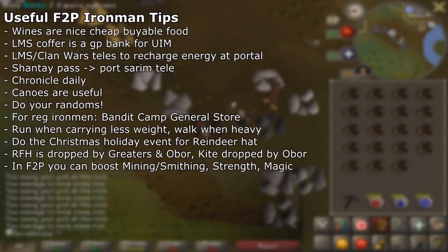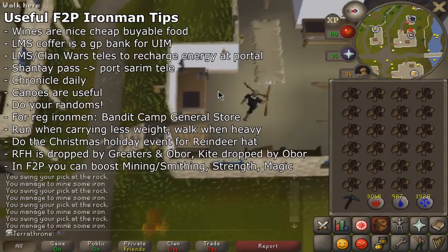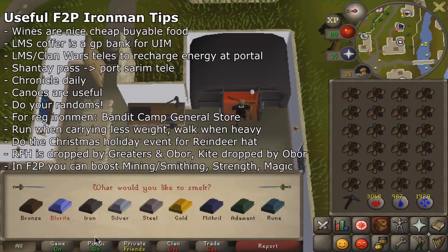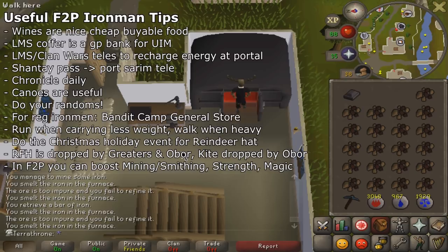In free-to-play you can make energy potions, which might be worth it for regular Ironmen but not very practical for ultimates. Run energy is something you should constantly be thinking about — only run when you are low weight and walk when you have a lot of items on you. Leave yourself logged in as much as possible when AFK so your run energy recharges; that's just free efficiency.